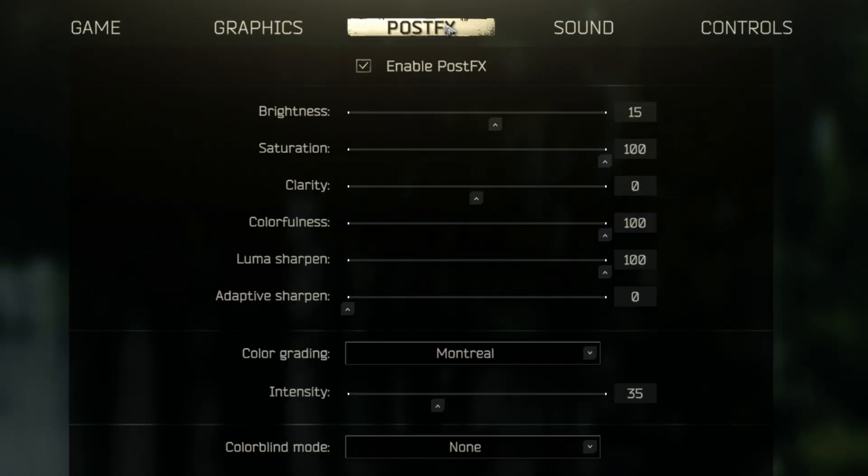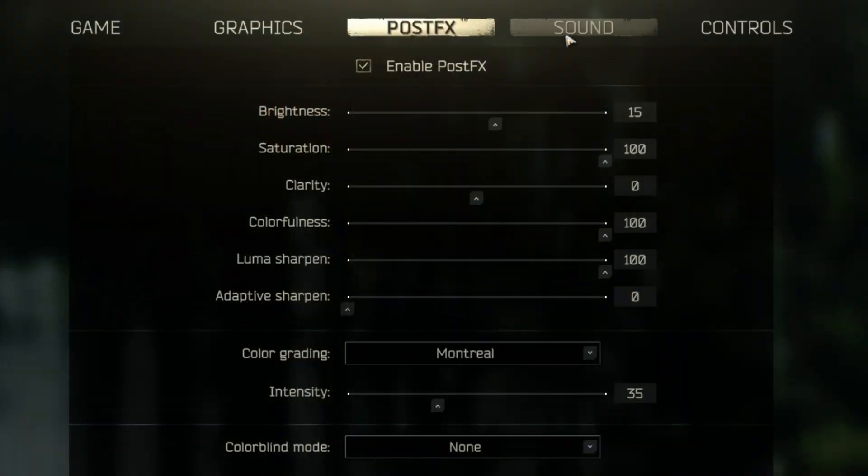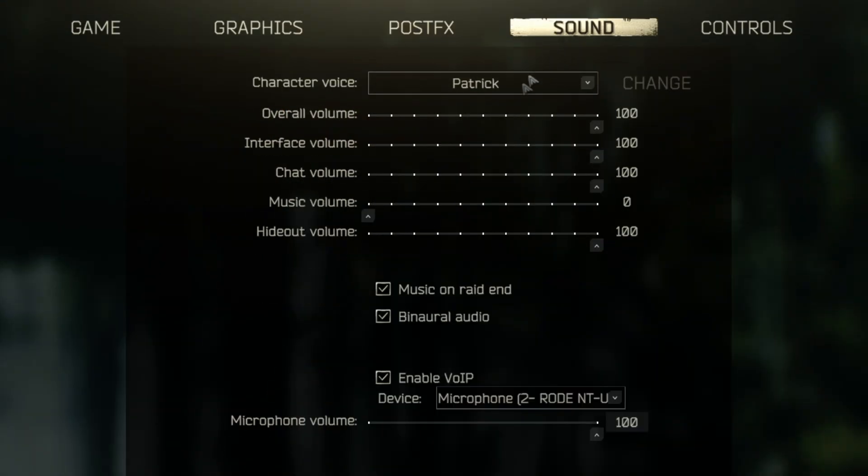Next we have the post effects settings. These are my post effects that I use in game and I think it makes the game look a lot better. When it comes to the sound settings, these are personal preference but I would recommend turning music volume down.